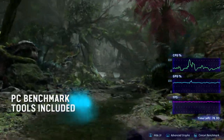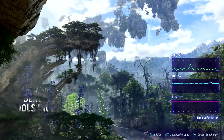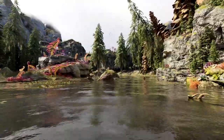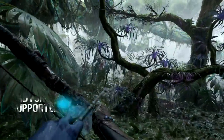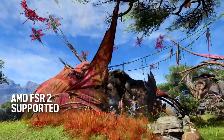With built-in PC benchmark tools, players can test their settings in a controlled environment to compare results and optimize their experience. AMD FSR 2 can also be used to fine-tune the balance between visual quality and performance.